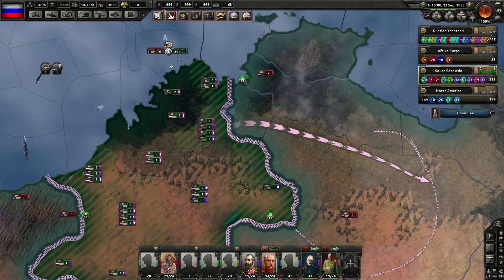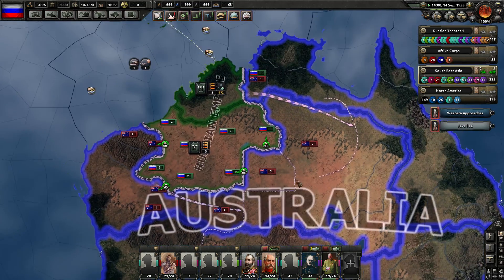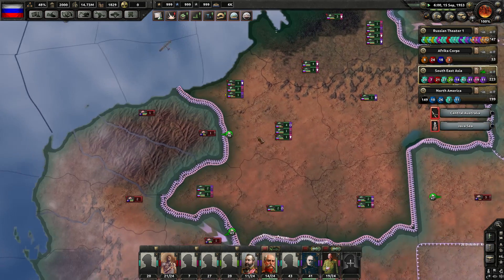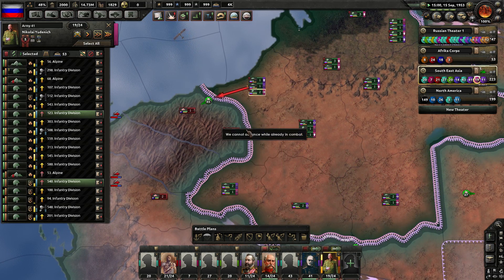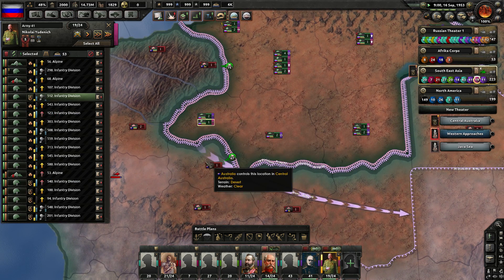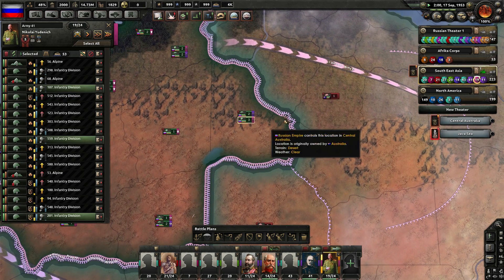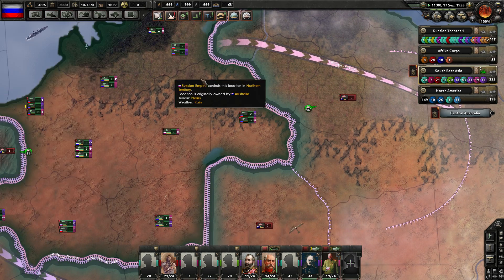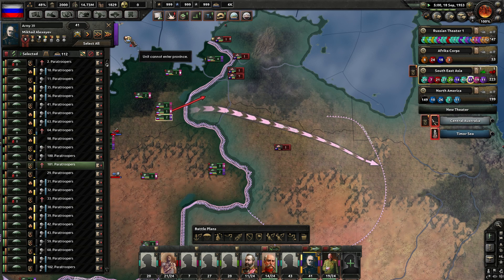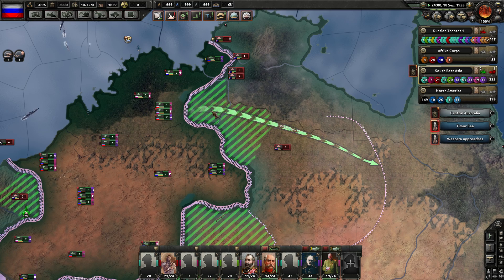Go ahead and make moves, boys. We've actually spread out here a little bit, even further. Actually seeing some good supply in this state as well. Let's take these two infantry divisions and move you guys forward for an attack. This infantry division can help out here — I've got three divisions here that need to make moves. Let's also bring these guys forward a little bit. That should help spread out the line too.